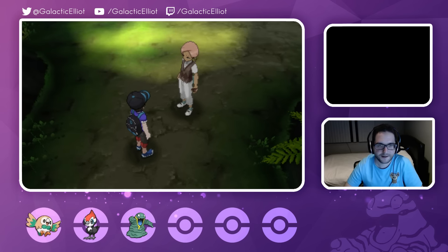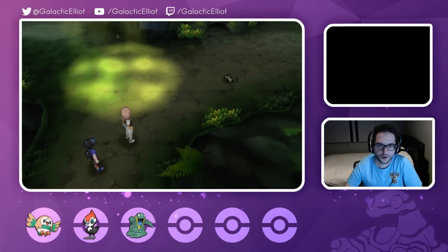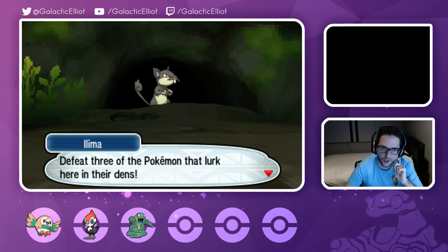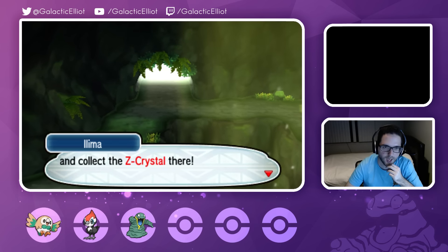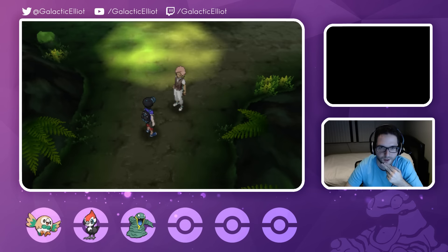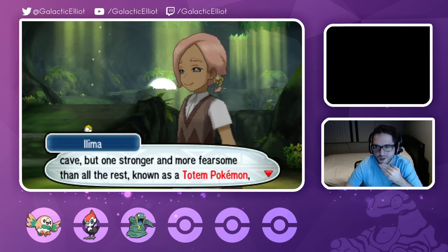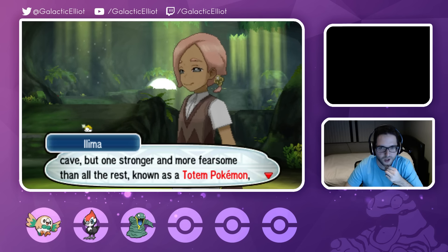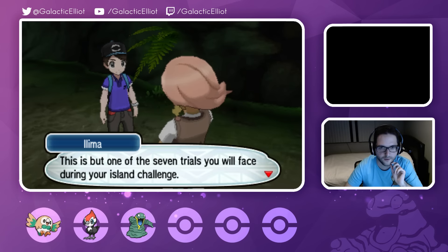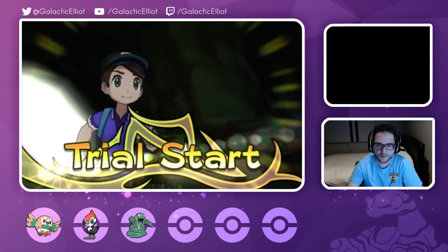Dude, these graphics are so good! Let me formally welcome you to Verdant Cavern. I am Captain Ilima - allow me to explain the basics of my trial. What you should attempt to do is - oh, there's a Rattata! So we have to use the Pokefinder - that's kind of cute. Defeat three of the Pokemon that lurk here in their dens, then reach the pedestal deep within the cave and collect the Z-Crystal there. And there is one more thing I forgot to mention: many strong Pokemon make their home in this cave, but one stronger and more fearsome - probably Raticate - known as a Totem Pokemon also resides here.